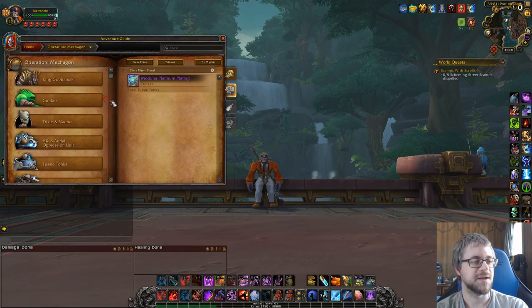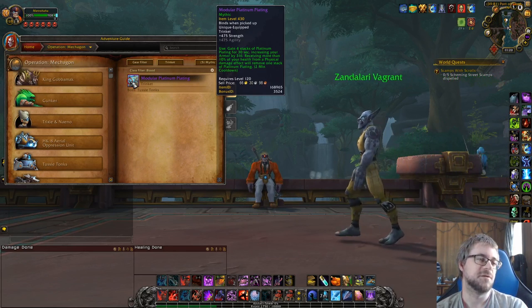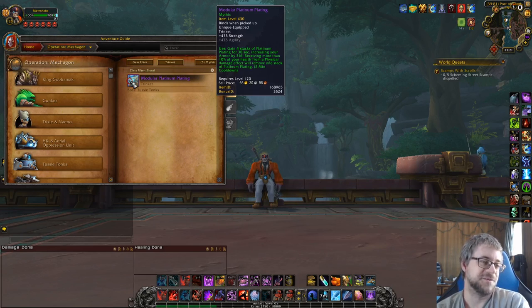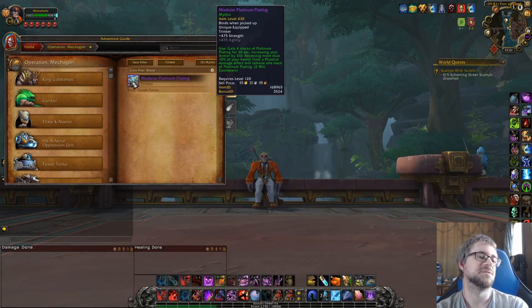Now, Operation Mechagon. This trinket I've used almost never. I thought maybe it'd be interesting to take alongside Shek'zul'vaz — the weapon from Mythic — but I literally never even tried that. The reason was that Jix's opinion was that it just went so quick. The way it works is: receiving more than 10% of your health from a physical damage effect will remove one stack of plating. So the second you pop it, you start losing stacks.